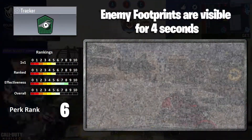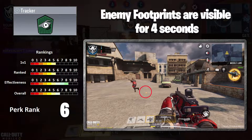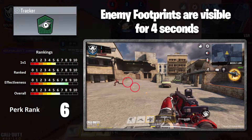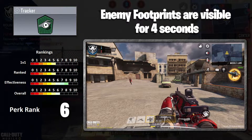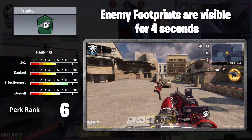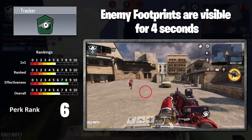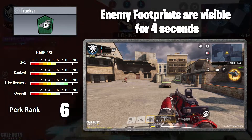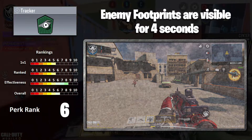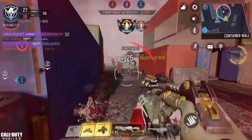Next up we have Tracker. Enemy footprints are visible for four seconds. This is very much like the Scout passive in Battle Royale. In Search and Destroy, this could really have its usefulness when you're chasing down an enemy. So you can see in the video what it does. It's not bad, it's useful. For a Search and Destroy class, not bad at all, and that's where I'm giving it its ranking from.